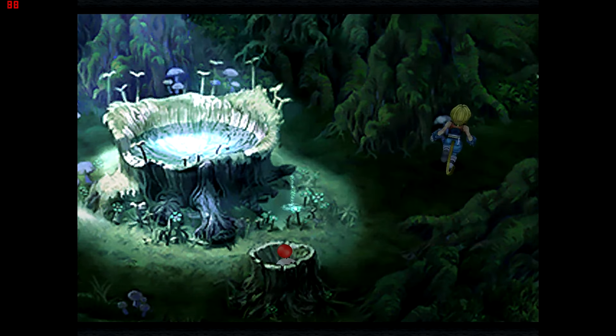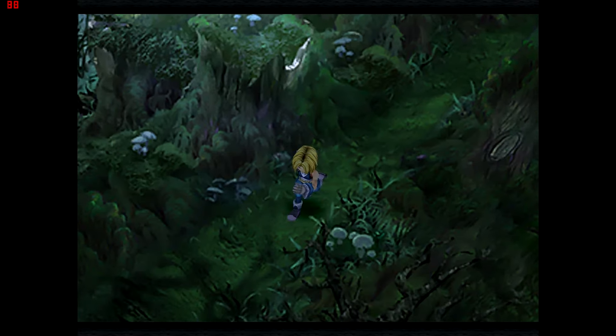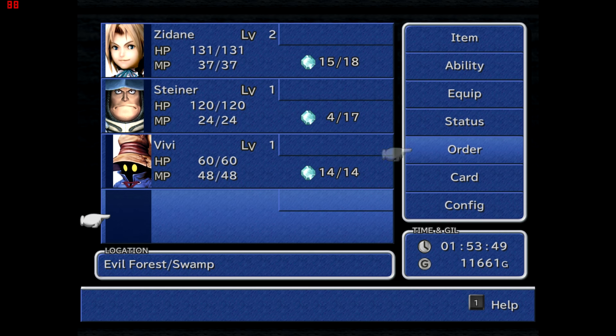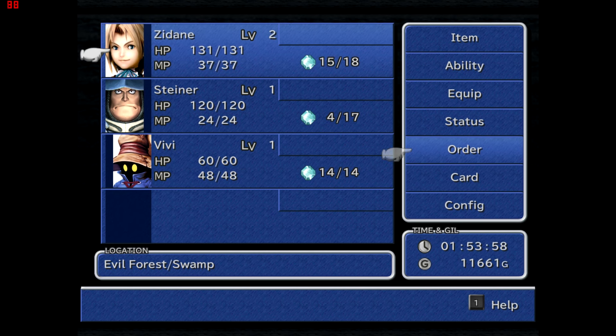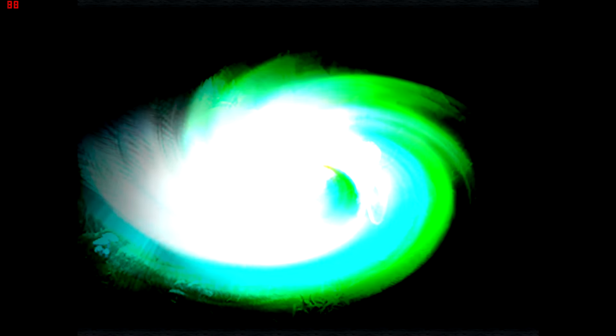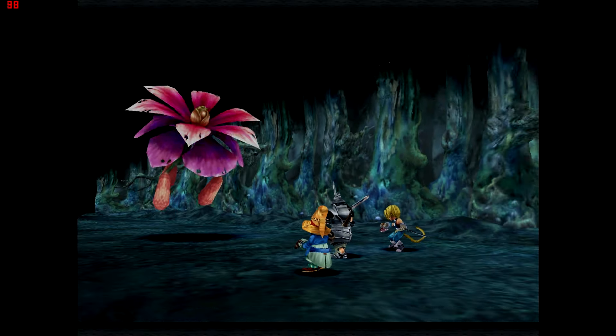I'm going to hobble on over and run up and down here until I find an enemy and keep battling. The one thing I forgot to mention is party order. The up-and-down order doesn't really matter, but double-selecting someone shifts them to the left or right, determining whether they're on the front line — like Zidane and Steiner — or back line like Vivi. Front line characters take and deal more physical damage; back line characters take less physical damage, which suits Vivi who only does magic.